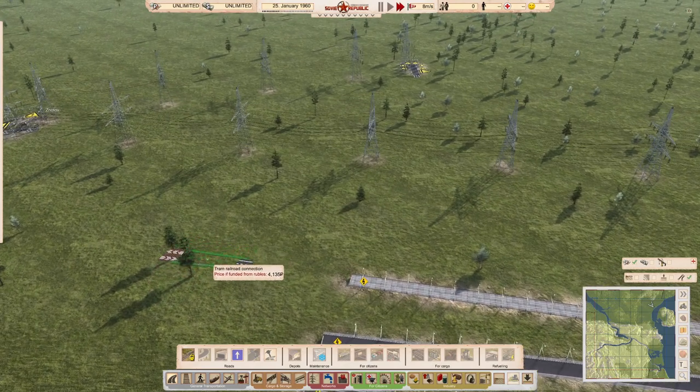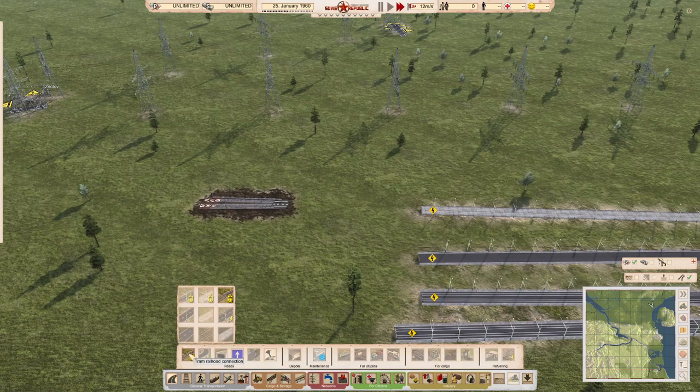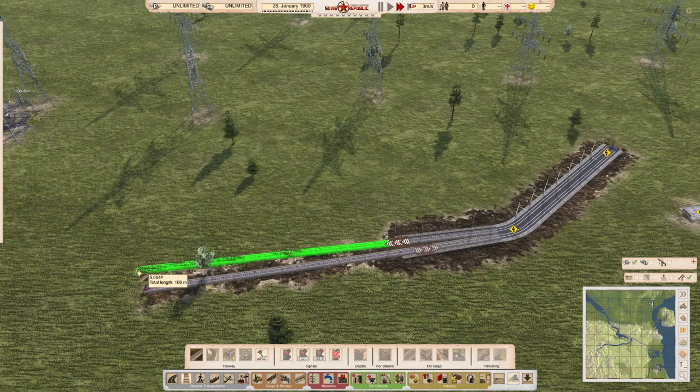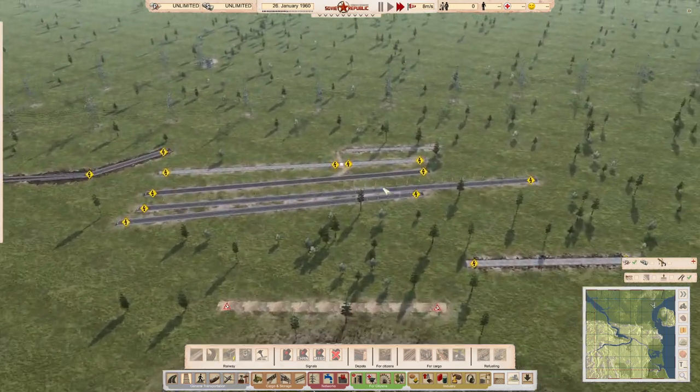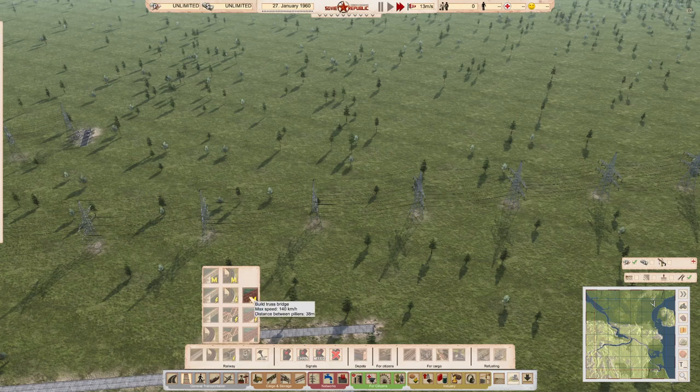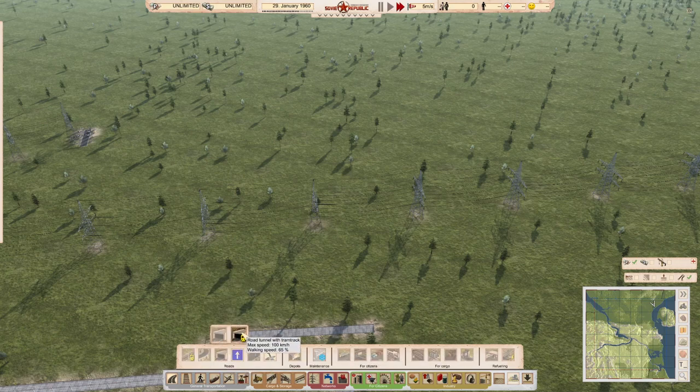Another thing you can build is a connection that links an existing tram network to trains — we'll look at that more later. Moving across the menu, there are also bridges if you want elevated sections, and a tunnel option if you need to go through a mound. Interestingly, the speed through the tunnel is actually faster than the road speed, which might just be a quirk.